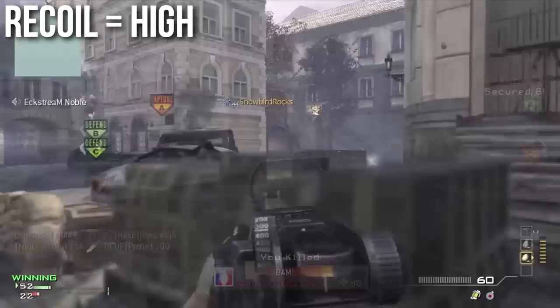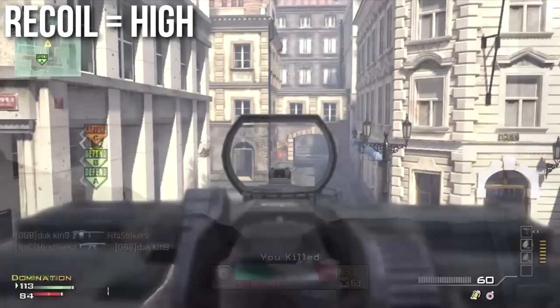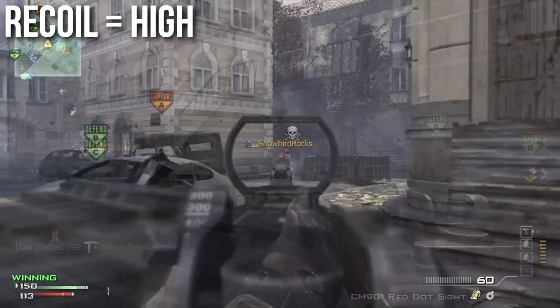To counterbalance this is the fact that the CM901 is a high-recoil assault rifle. It might not be the highest recoil like the FAD or some of the other guns, but it is definitely in the higher bunch. I would not classify this as an accuracy rifle. I have difficulty using it at long range, and if you plan on using it at medium or long range, it's recommended that you shoot in bursts because it has a very unusual wobble that is very difficult to master.